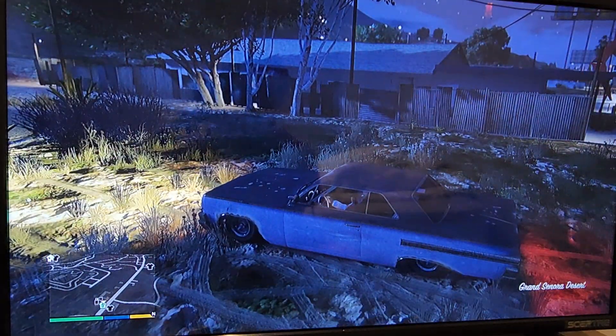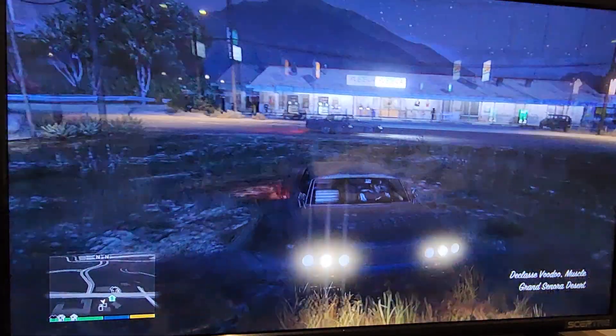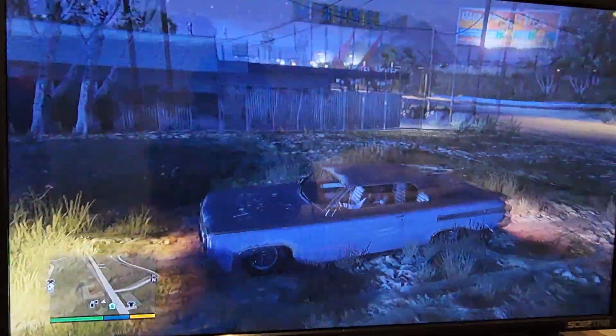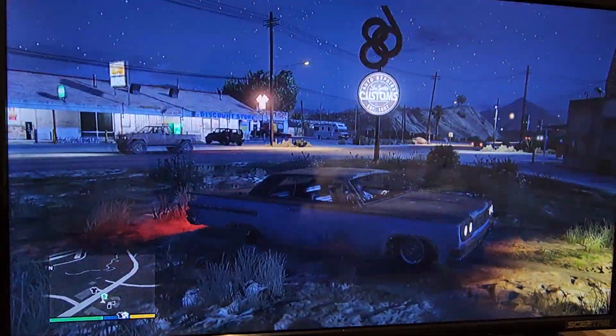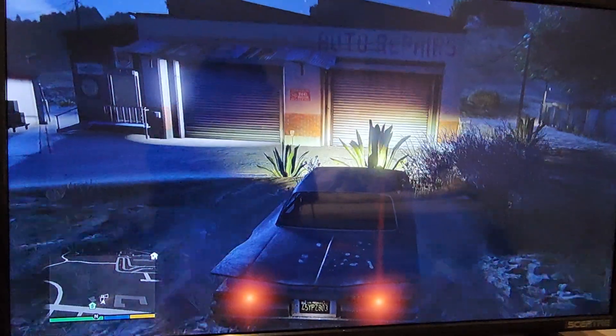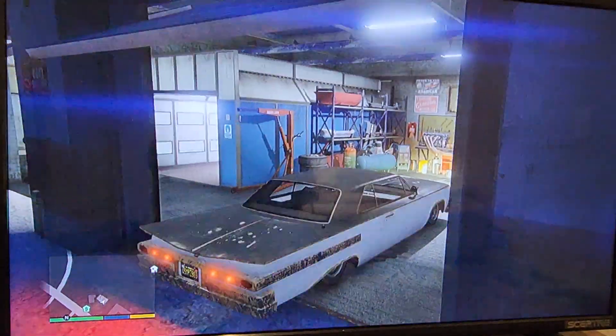The car we're going to need is the Class A Voodoo, which can be found around the Sandy Shores area. It's actually best found in Sandy Shores, but really just in the whole desert area alone is the best place to find it. Once you've got it, come to this Los Santos Customs if you've bought it.